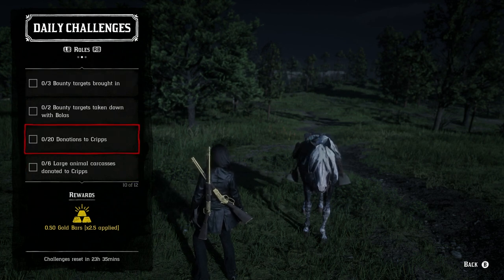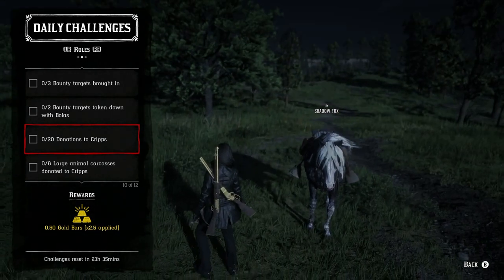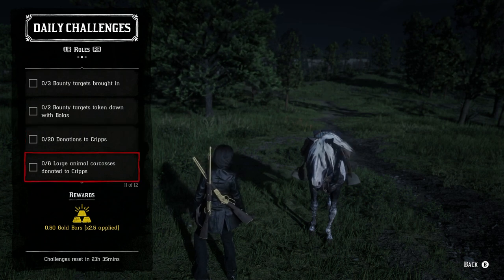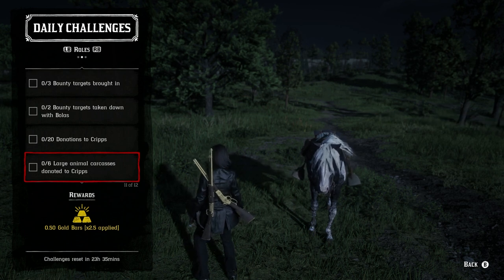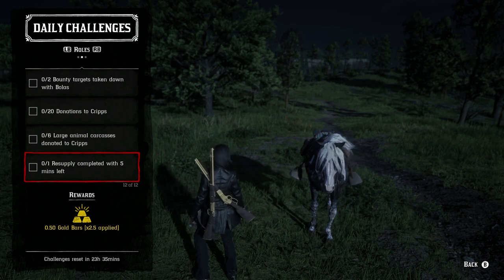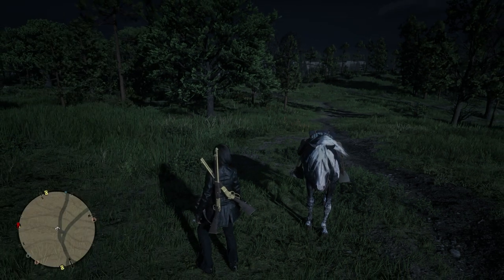For the trader role: 20 donations to Cripps — I like to use flight feathers or any type of feather for that because it's easy. Six large animal carcasses donated to Cripps: cougar, panther, deer, pronghorn, and wolves will all count. One Resupply Mission completed with five minutes remaining on the clock: basically complete a resupply mission as fast as possible. That covers all the daily challenges.